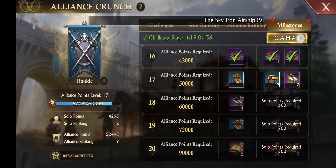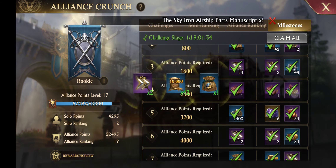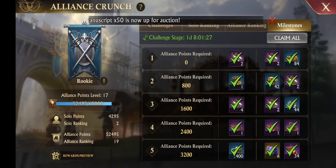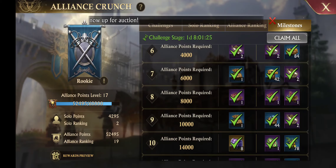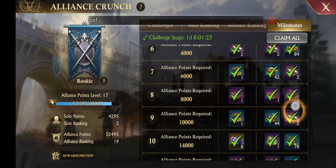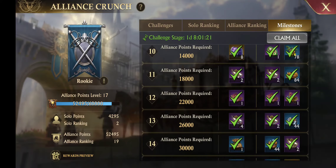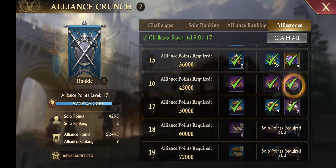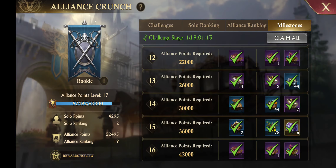One thing that's really cool about this event is there are scrolls for the pets and pieces for the pets. If you participate in the event, you'll notice you have an opportunity to get a couple of different pet fragments throughout the tiers. You can get several each event to get that pet. And then of course, Uncharted Seas comes back around to give us a lot of opportunity to get those pet pieces.